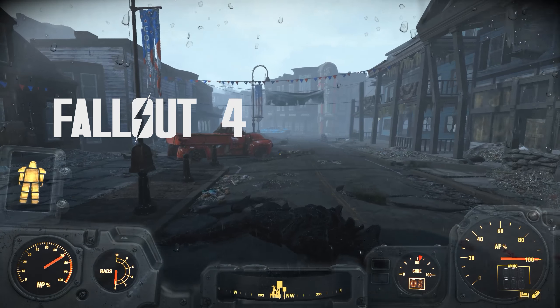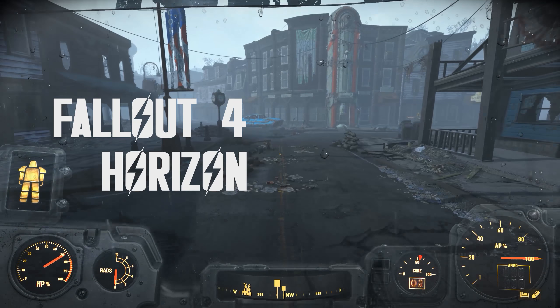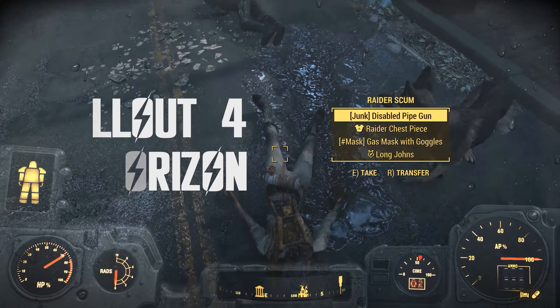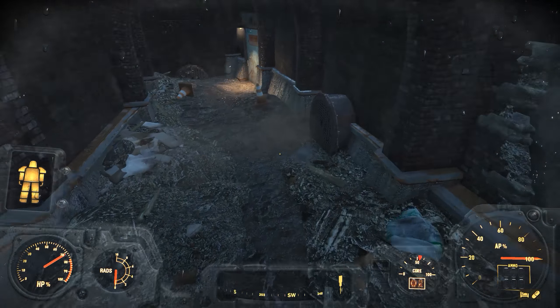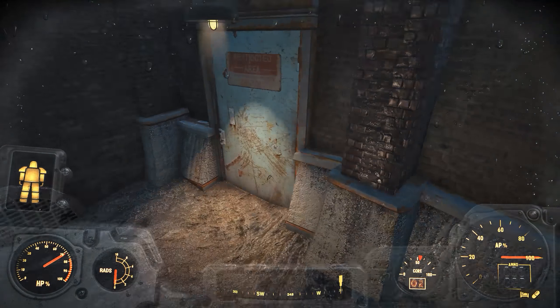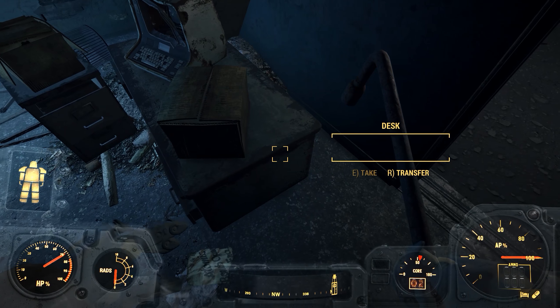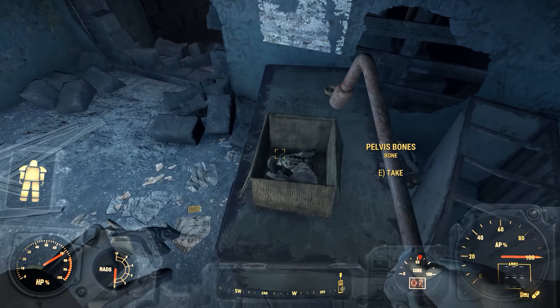Hey Wastelanders, welcome back to Fallout 4 Horizon. Wanderer here. We just got done saving the Minutemen and sending them over to Sanctuary, so we should have some indentured servants ready to farm some adhesive for us very soon. In this episode, I'm going to be giving you the highlights of clearing out Concord, the Civic Access, the Workhouse, heading over to Wicked Shipping, and then up to USAF Satellite Station Olivia to get Mr. Abernathy's locket back and add even more settlers to our ranks.